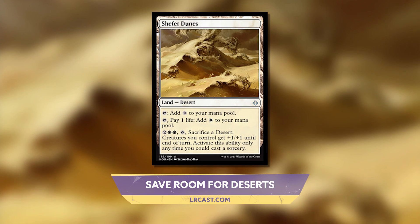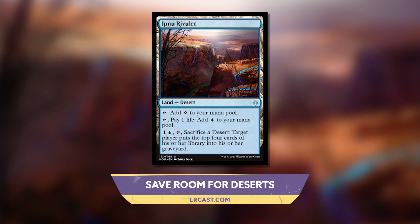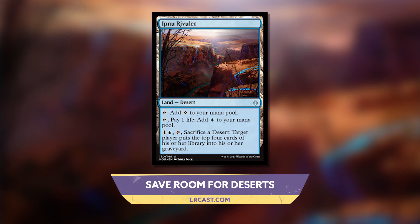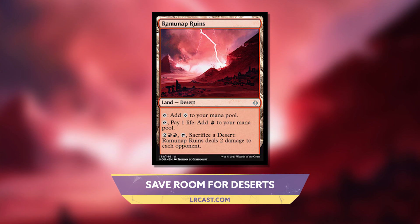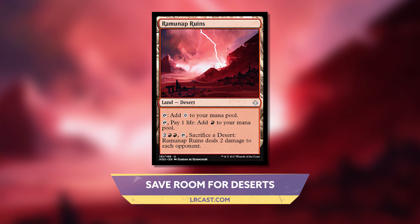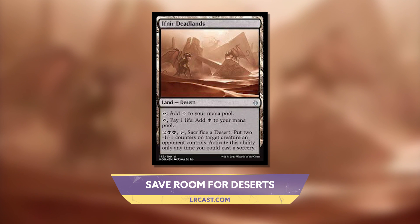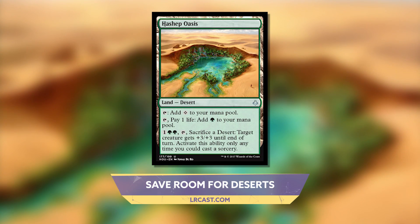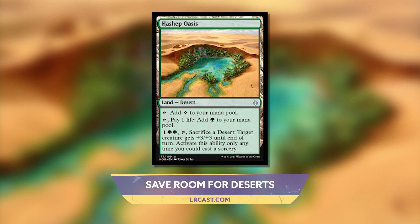For two white white, Shepet Dunes gives creatures you control plus one plus one until end of turn. Ipnu Rivulet says pay one and a blue — target player puts the top four cards of his or her library into his or her graveyard. Ramanap Ruin says two red red, it deals two damage to each opponent. For two black black, Ifnir Dreadlands puts two minus one minus one counters on target creature an opponent controls. And finally, Hashep Oasis says one green green — target creature gets plus three plus three until end of turn.